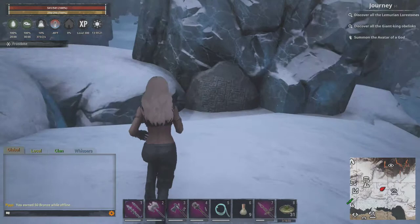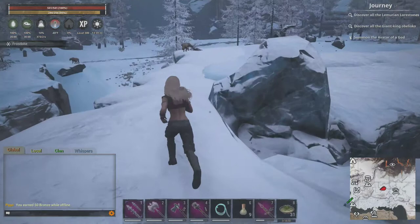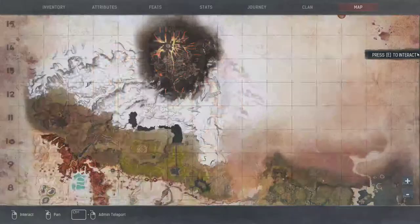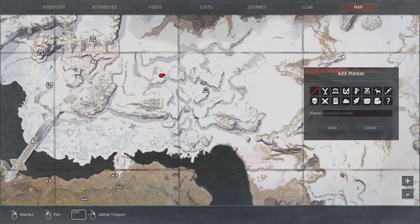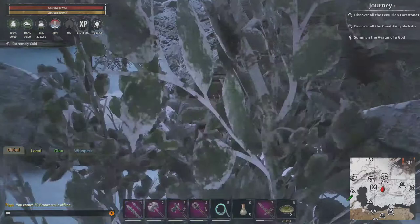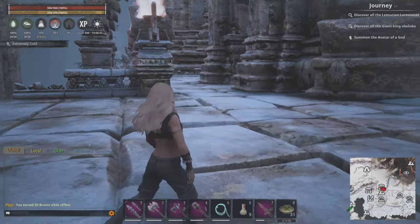Next one's just west of the location we were just at, which is up on this thing here. Let's zoom in here. Yeah, it's up on this rock here. The other one was here. This one's up on this one. This one's in here, next to the stairs. Zoom in here, it's right here.